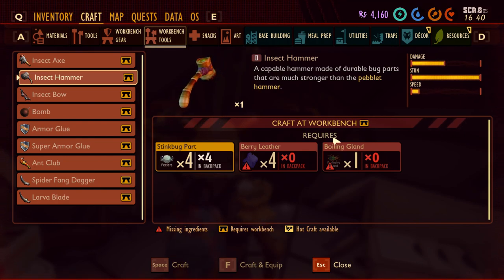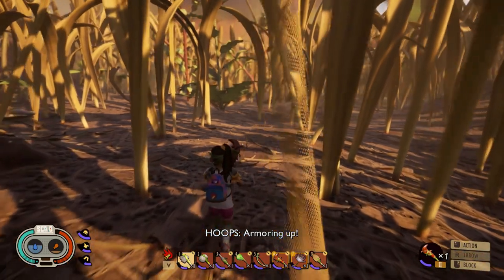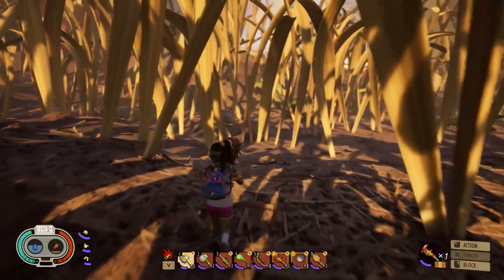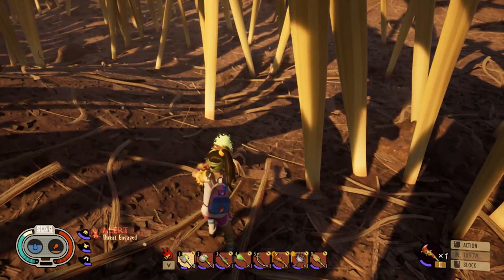The first material is the sting bug part. You may need to eliminate the sting bug more than once — just keep that in mind — until you get five. This creature is shown on screen here.